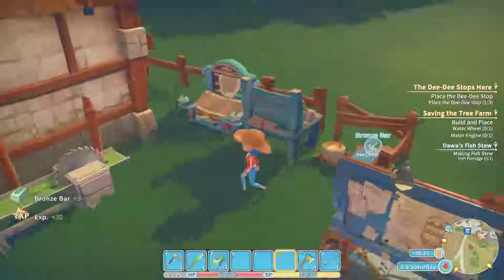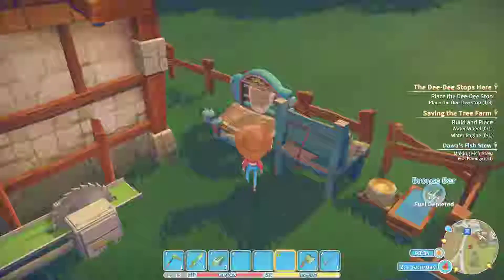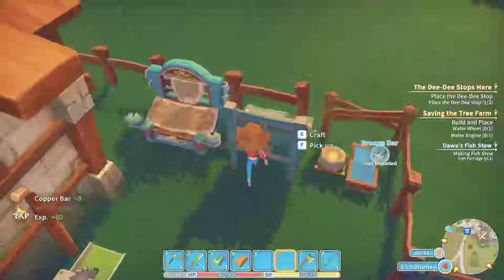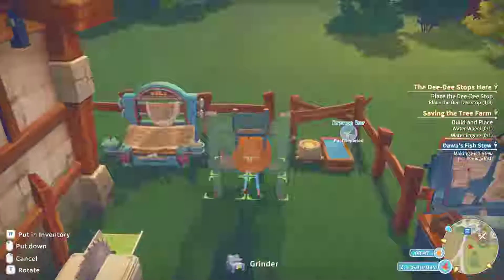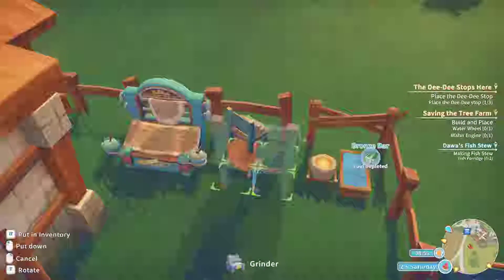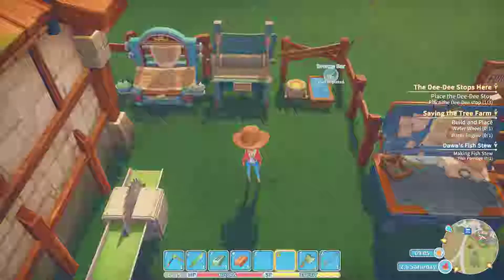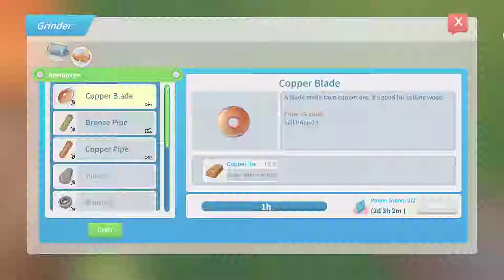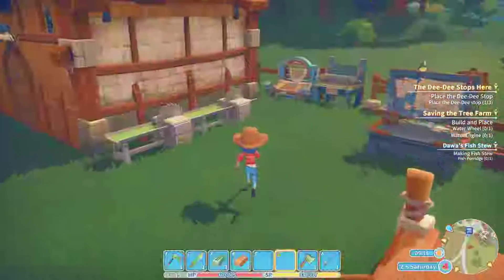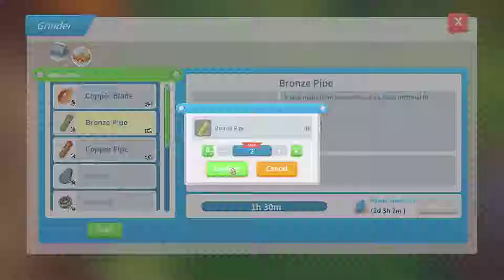I believe I was waiting on these bronze bars. I'm not sure what happened — this was not backwards. Let me see, I should be able to pick this up and turn it back around. Rotate T and put down — perfect, everything's back in order. Let's get some — what was it — bronze pipe, copper pipe. Two bronze pipe and then we'll be finishing that up. Craft, give me two of those — alright.